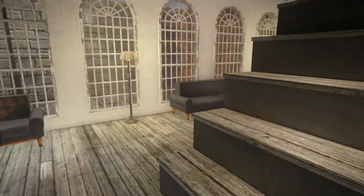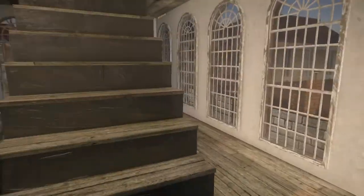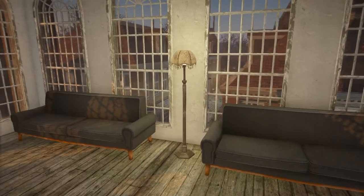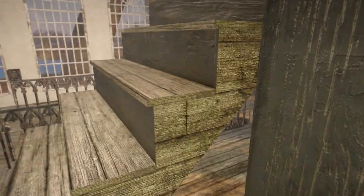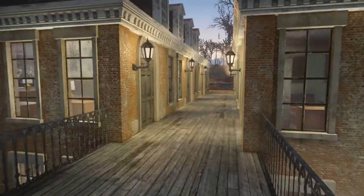I put some couches in because it's a long climb and you're going to want to take a rest. On every floor there's going to be a little seating area with some couches. These stairs are the only way you can get to the residences.